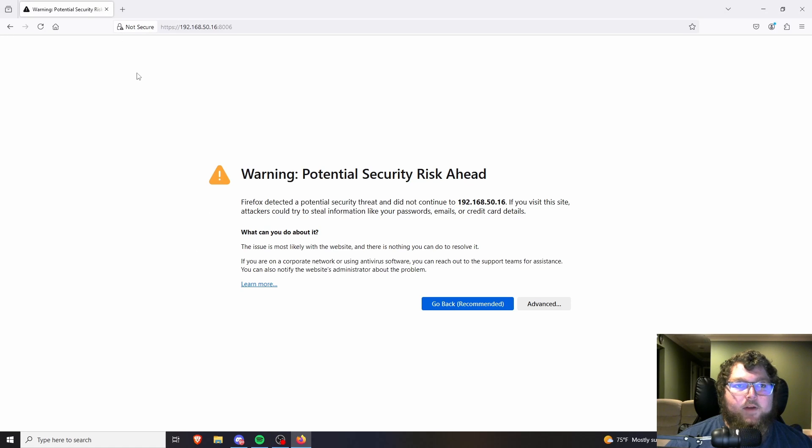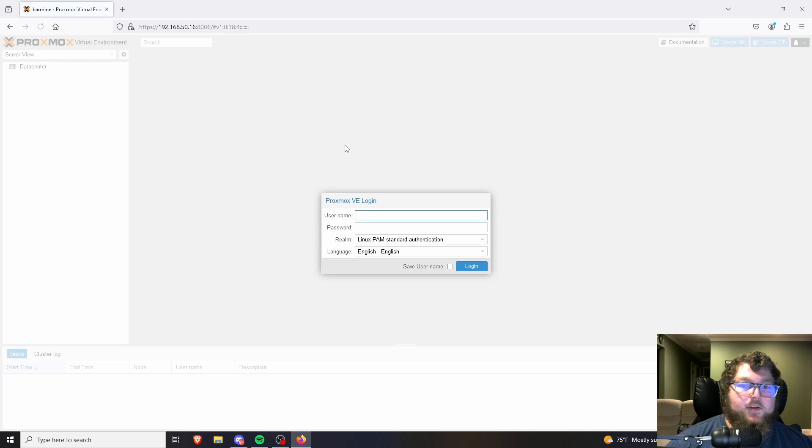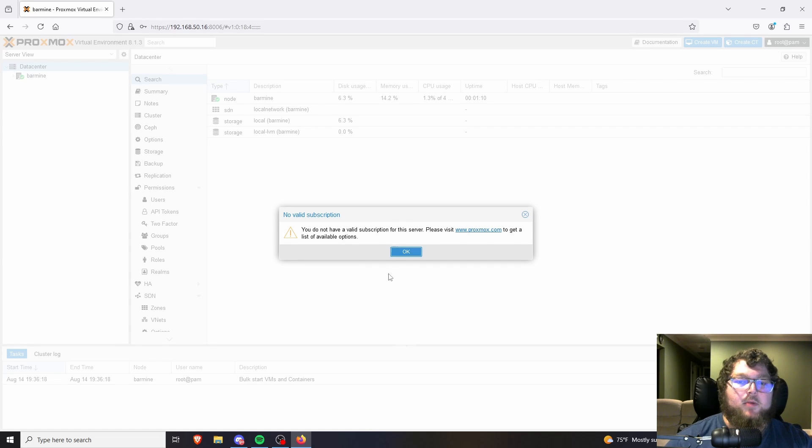I moved over to Firefox and put in that URL — just the IP colon 8006, that's the port for Proxmox. You're going to get a security warning; that's okay because there's no cert assigned to the page. Your first login — and all your logins — will be the root account with whatever password you set up. I named my server barmine.home, so it named the server 'barmine'. But other than that, this is the first step in setting up your Proxmox server.